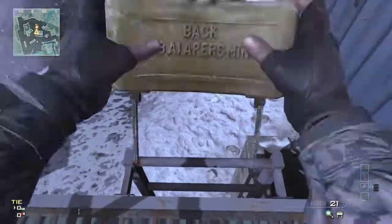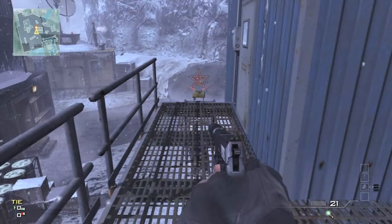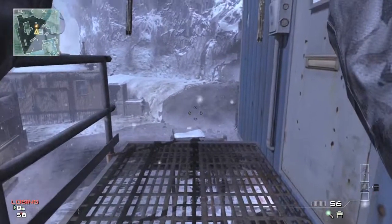The reason why this Claymore does not kill the enemy is because it's too close to the ladder. This makes it easier for the enemy to survive. For a greater chance of killing the enemy, plant the Claymore further away from the ladder.